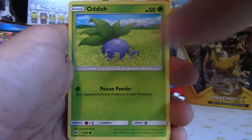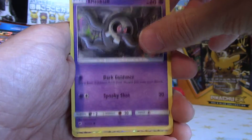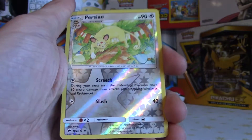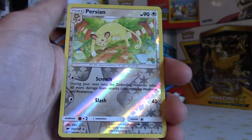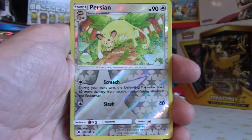Got Tynamo, then Oddish, and then Duskull again. Ooh, and a Reverse Persian — very nice. Another rare there, that's pretty cool — a nice Reverse Holo Rare. It's always good to get a Reverse Holo Rare in the Reverse Holo slot, so that's cool.